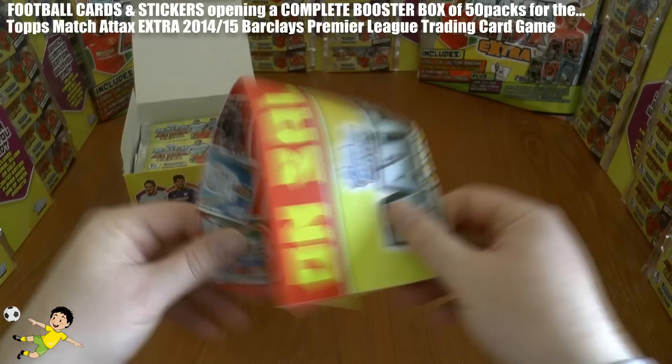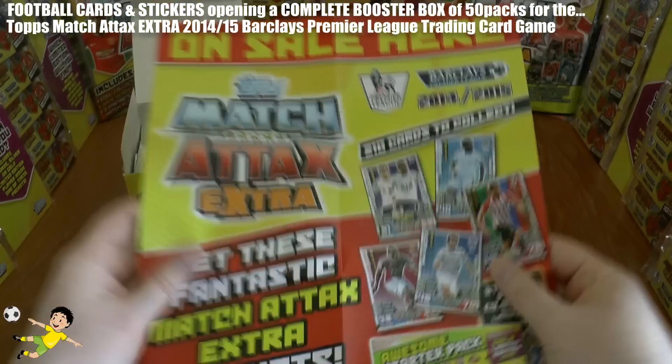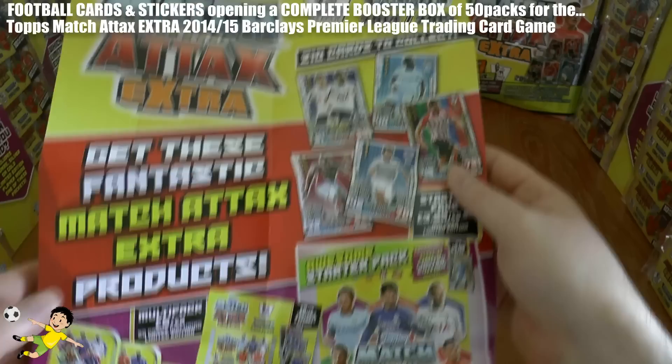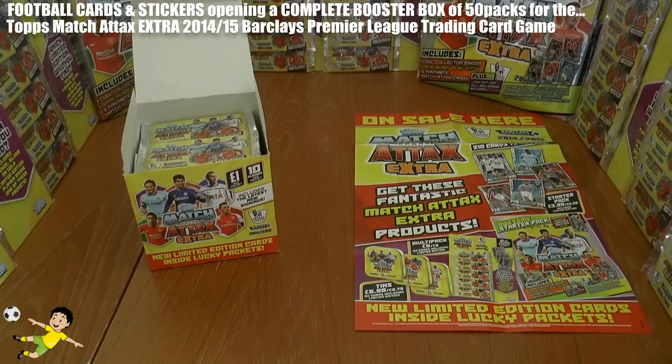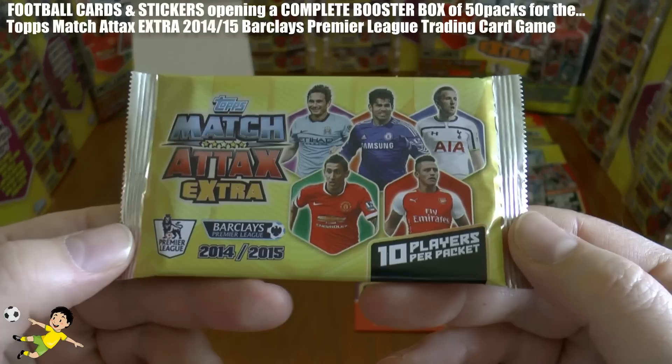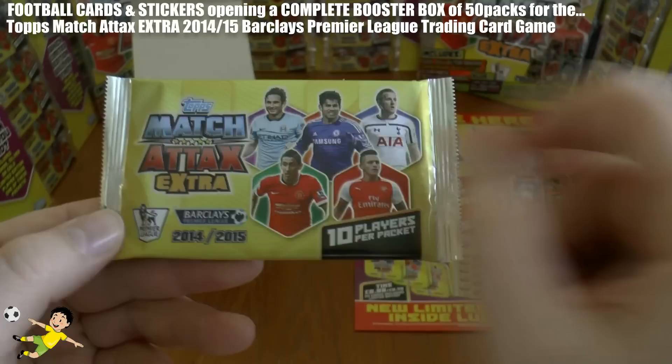Let's get straight underway. First up we get the retail sales poster — nicely designed, mainly for retailers, showing all the products: tins, multi-packs, starter packs — all of which you can see on the Football Cards and Stickers YouTube channel. If you're not already subscribed, it's 100% free, just hit that subscribe button in the corner and you'll be notified as and when videos are uploaded.